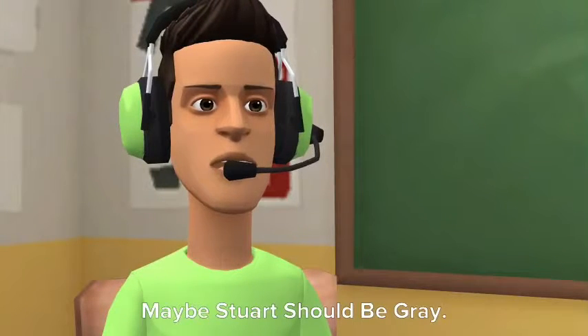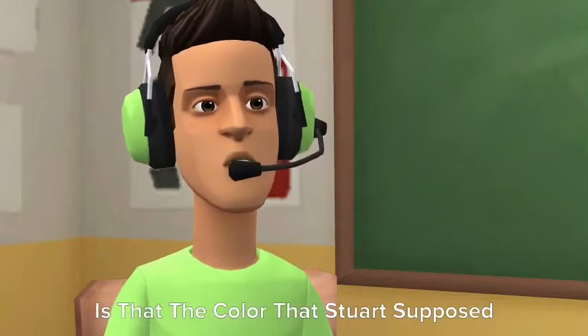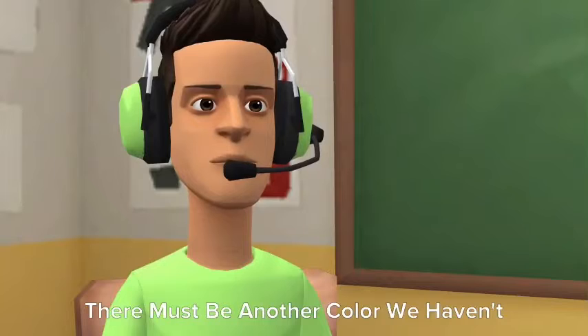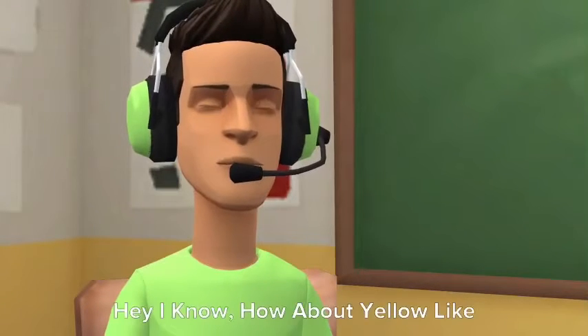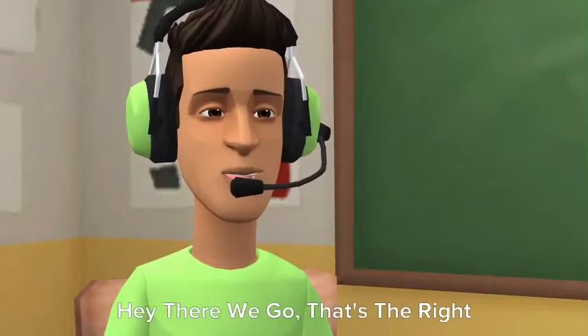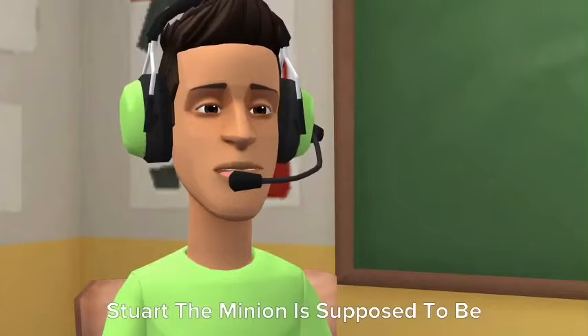Maybe Stuart should be gray, like a rock. Is that the color Stuart is supposed to be? I don't think so. There must be another color we haven't tried yet. Hey, I know — how about yellow like a banana? Hey, there we go, that's the right color! Stuart the minion is supposed to be yellow.